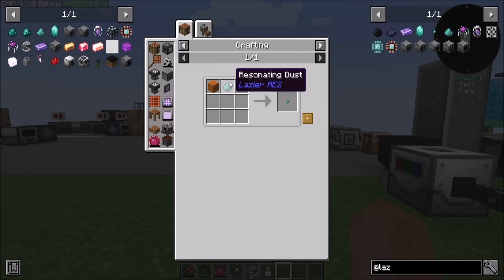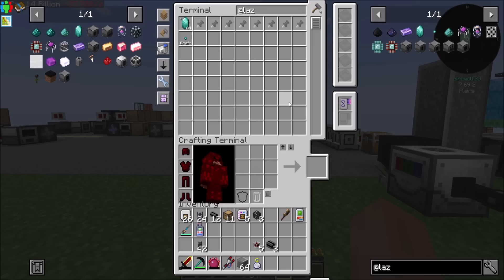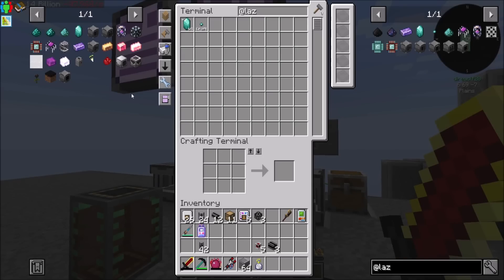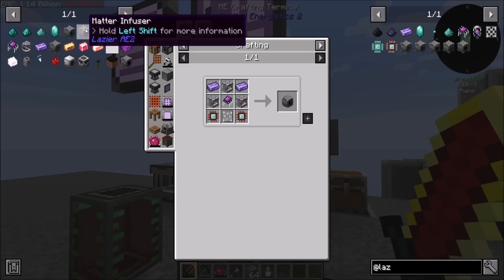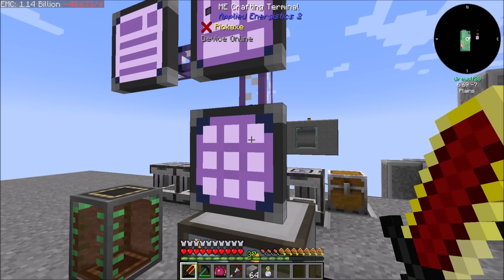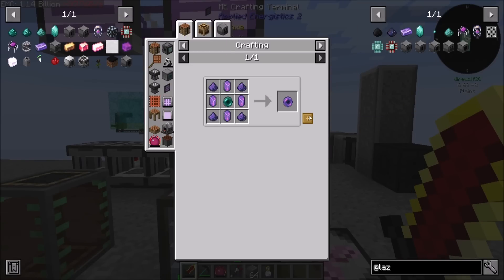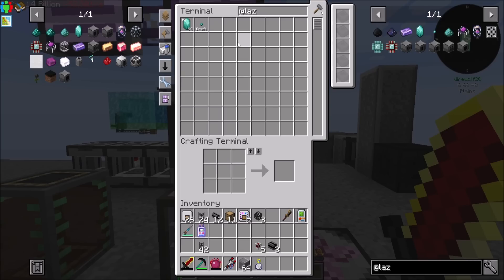So one to one - this is one to one. It doesn't double like it does other things. So with that good now, I should be able to make my matter infuser. All I need is some Fluix Pearls, which shouldn't be too bad. Gonna need more Fluix dust.